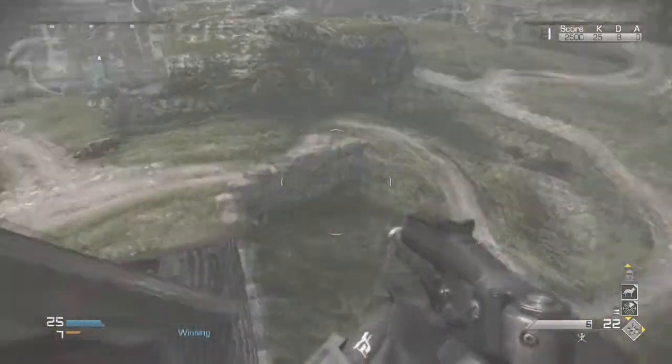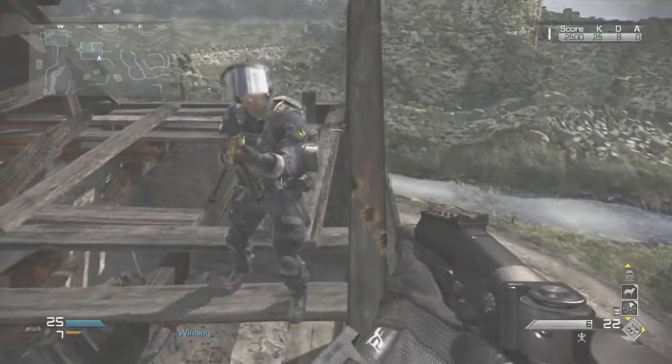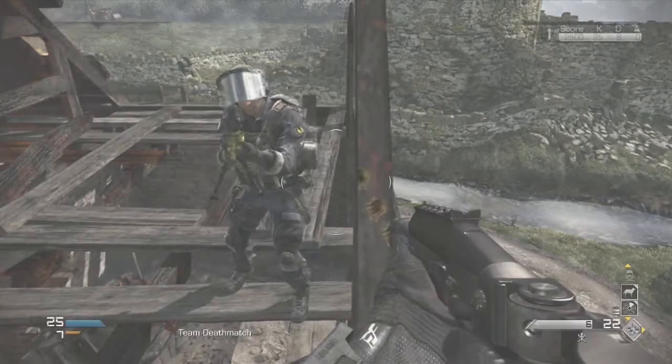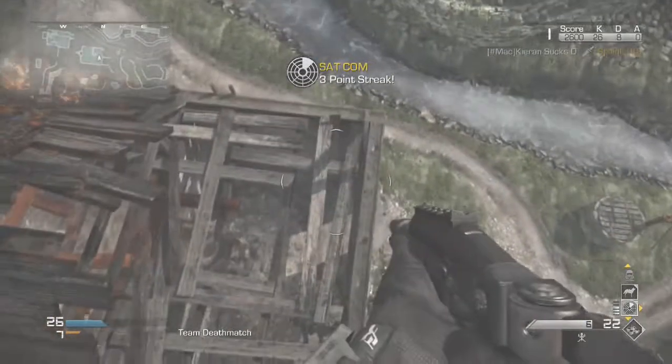So as you see, you just want to come right here, have your friends standing right behind this post, get your crosshairs perfectly lined up. I showed you on the minimap where exactly to stand on the map. You just line your crosshairs up exactly like this, you knife, and you'll get stuck up on this little invisible barrier.